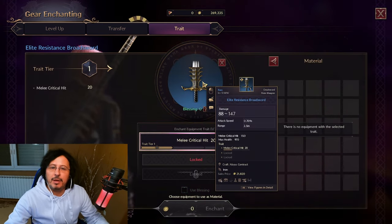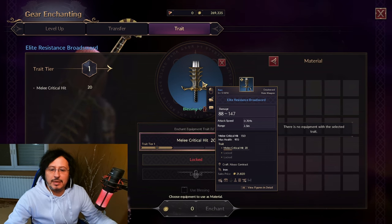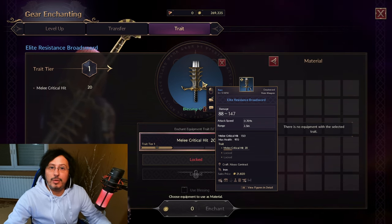You can see here different kinds of stats on this greatsword, and you can see the traits. For example, melee critical hit 20 — that is an unlocked trait. And we have two locked traits here. How to unlock traits and how to benefit from them, I will show you in a second.